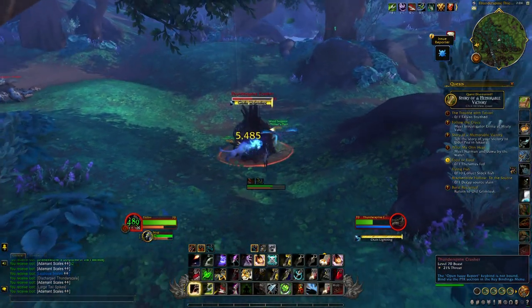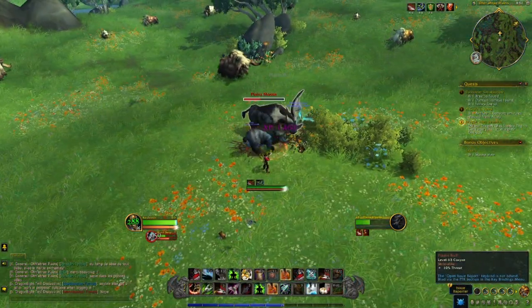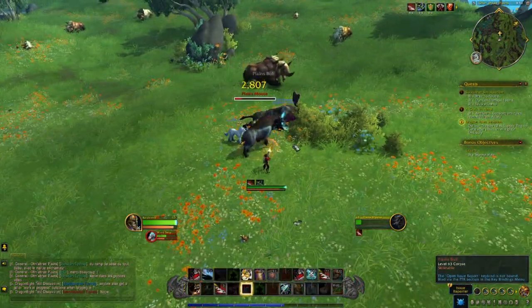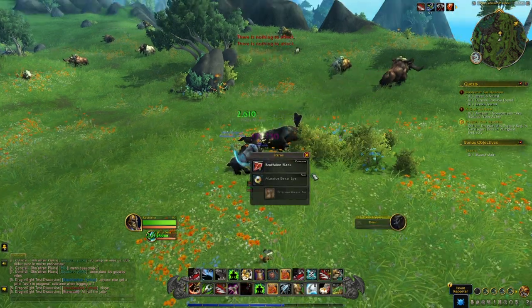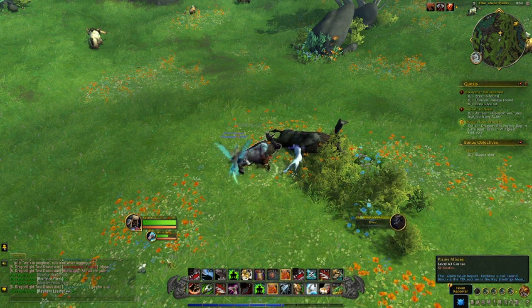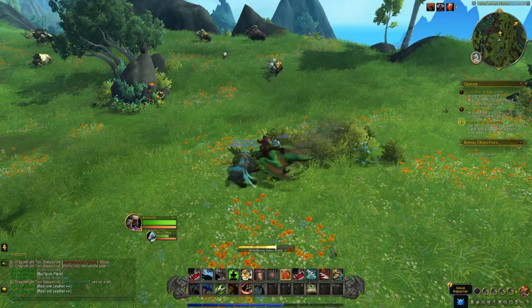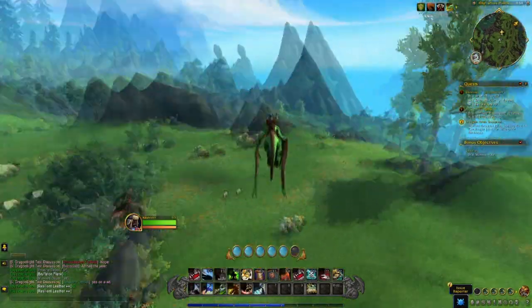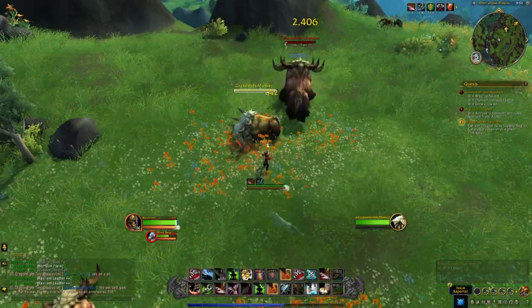Skinning is the easiest profession in Dragonflight to max out to 100 skill. It is really easy — just run around, kill stuff, skin it, rinse and repeat and you'll probably be capped in about an hour or so. Once you get to skill level 25 you will start unlocking the specialisation system. At level 25 you can only unlock one specialisation tree, but as you level up more you will be able to unlock the other two, so you should have all three unlocked really early in Dragonflight.